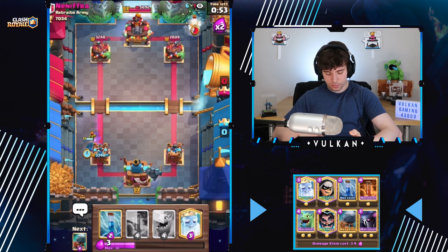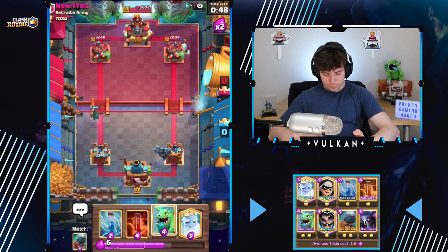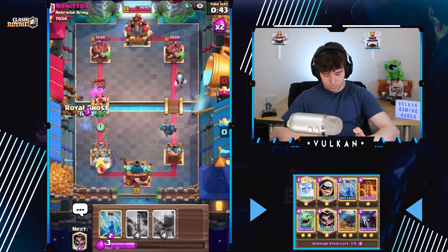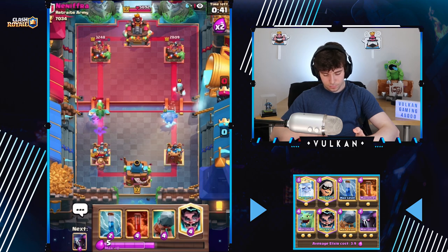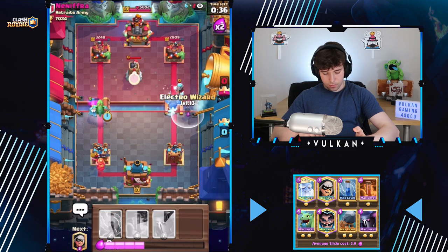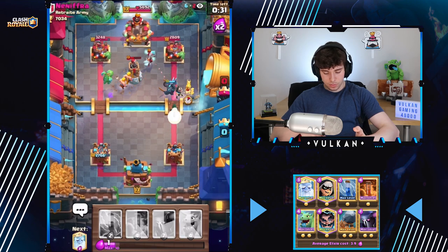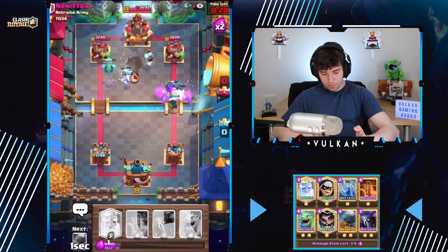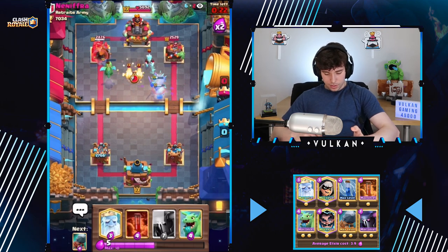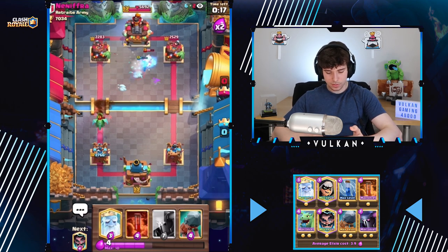I'm just gonna bandit — he'll respond to that. Hopefully we don't lose now. So we're gonna go in this lane; this should kill his bomb tower which is really all we need. Hopefully we get some damage here, but he'll just tornado so everything's gonna die. I think I need to baby dragon just to avoid damage on the tower.